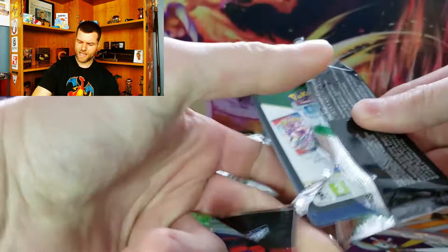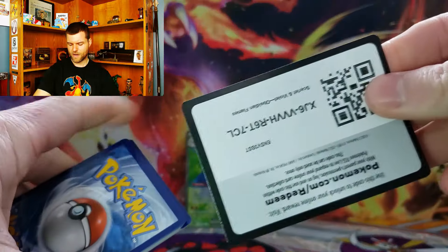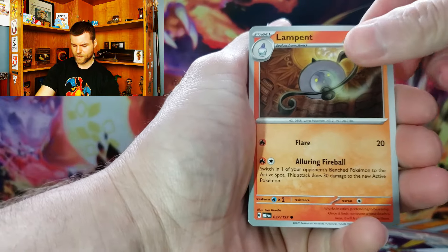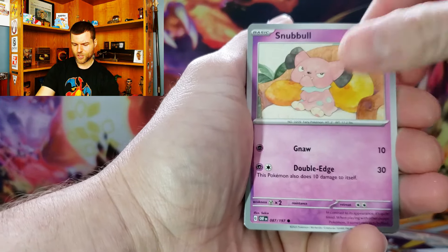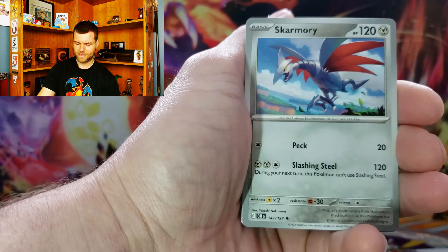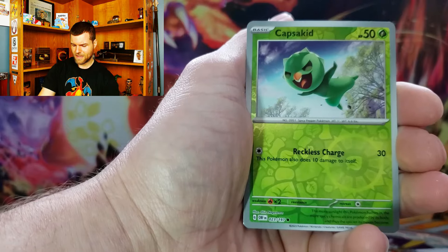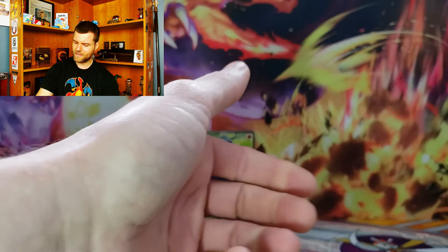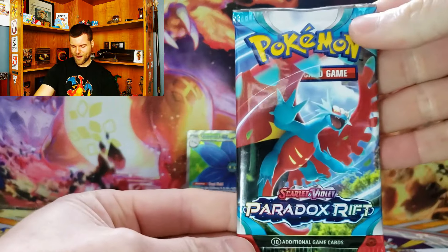Another Charizard EX — come on! Here we go, next code card. They give away all the code cards in every video. Let's see what else we can do. Lampens, Gloom, Bronzer, Snubble, Probopass, Vengeful Punch, Skarmory, Bellabolt, Capskid, Thunderous — Hollow Rare. Alright, I can't even pick up the bag.